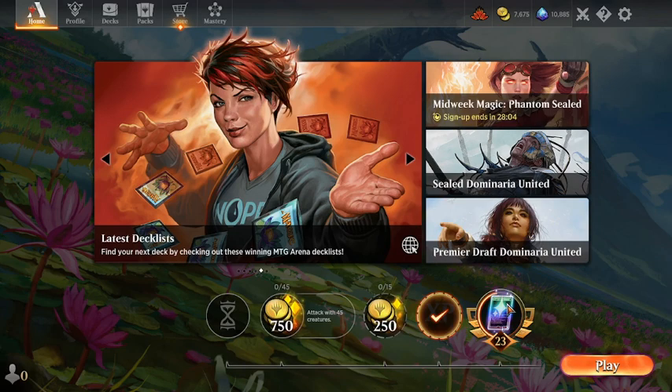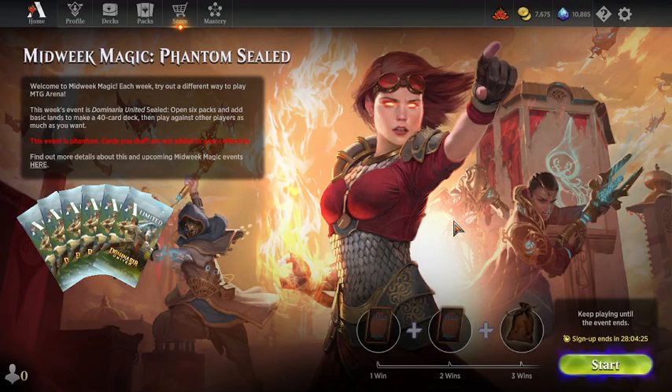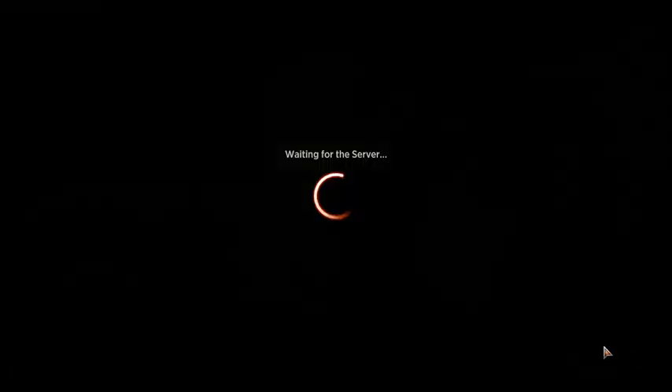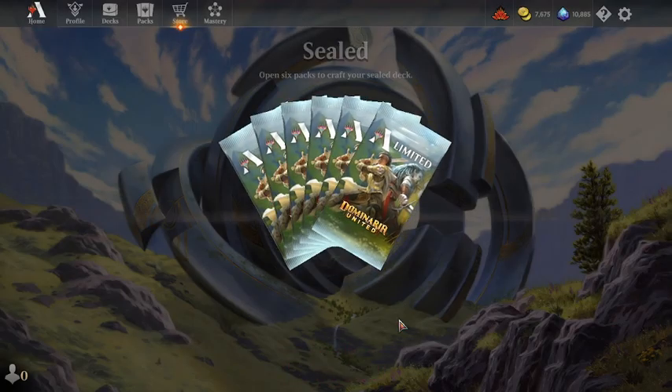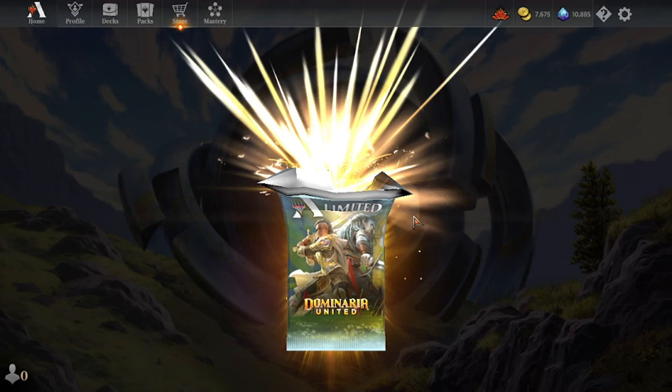All right, this is MTG Buddha back again today. We're gonna go ahead and do this Midweek Magic phantom sealed event. The phantom sealed means you don't get to keep the cards, but you get to do a sealed event for Dominaria — it's basically like doing a pre-release on here.